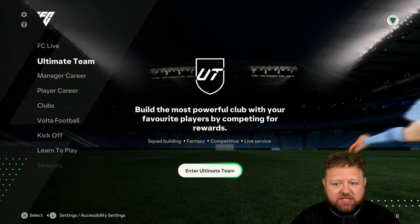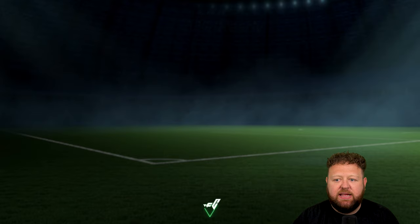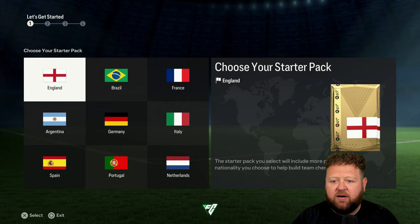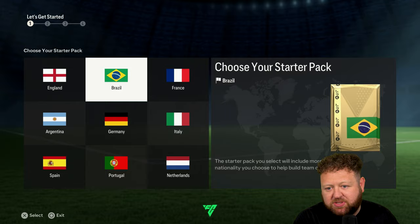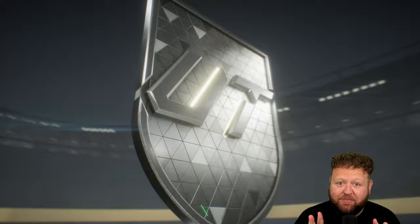There have been some changes this year, ladies and gentlemen. We are not going to be getting welcome back packs. What we're going to get instead is a founders pack, because we are founding a brand new generation of the game. It's no longer FIFA, of course — it is now FC24, EA Sports Football Club. So we're not going to get welcome back packs, which makes things a little bit more difficult to start if you're not going to spend FIFA points.